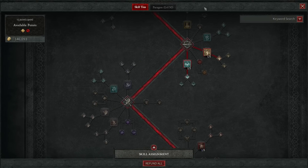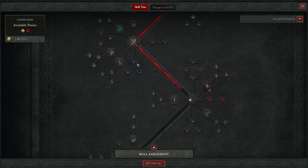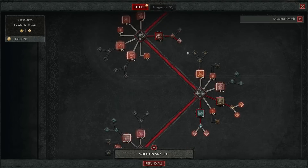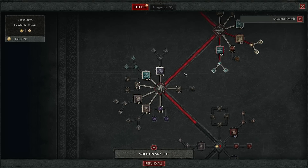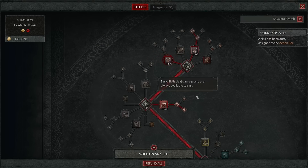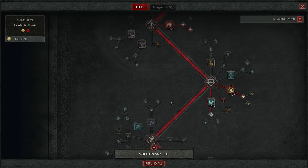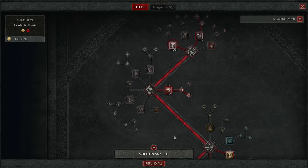If you've progressed far enough down your tree and want to pick up something like Leap, you can right-click the current skill and put your point into Leap. However, I'm keeping Lunging Strike because Leap has a pretty hefty cooldown. I wouldn't mind also getting Charge, but I'm pretty limited on points at the moment.